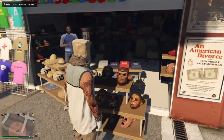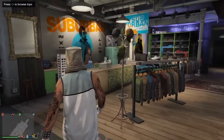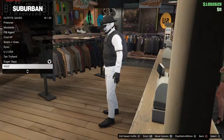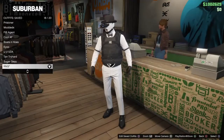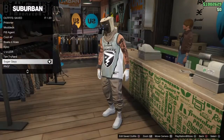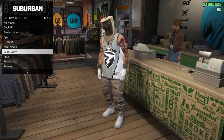Head to a clothes shop. Once you arrive, run up to the front desk and go to your outfits, then go to your saved outfits. Find the outfit you just saved, click it, and then go back up to any outfit. As you can see, you'll have the headpiece on any outfit you select. Then hit save outfits and overwrite it to save the outfit properly.